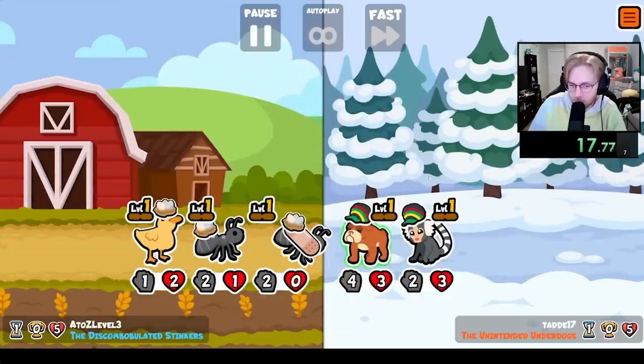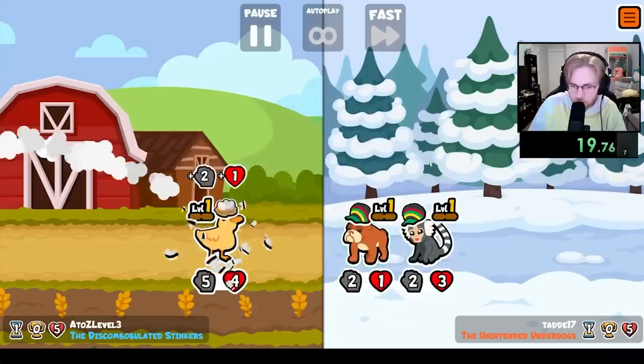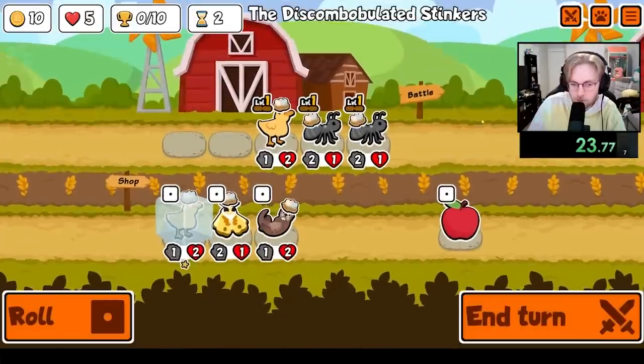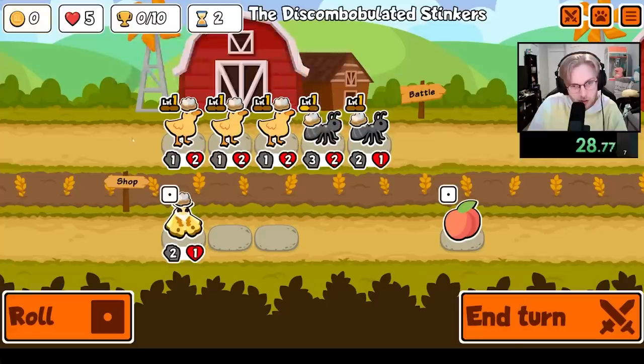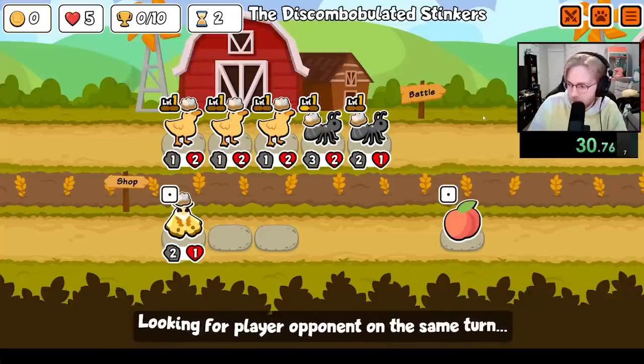At level 3 it gains plus 3 plus 3 for every gold you have past 10. So if you have 15 gold, that's 5 triggers, giving the Gazelle plus 15 plus 15. It is temporary however, so when paired with some Hammer Sharks or a bunch of avocado, you can make the Gazelle a 50-50 as long as your build works around it.